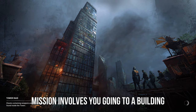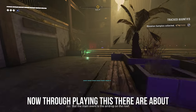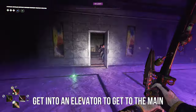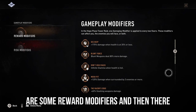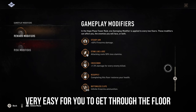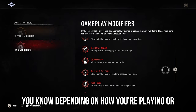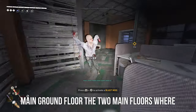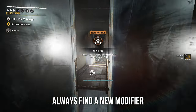Now a little bit about this mission. This mission involves you going to a building, going through some floors, and then getting to the rooftop where there's an airdrop. There are about four floors. There's the ground floor — you just go through a couple of zombies and get into an elevator. The first main floor gives you your first modifier. There are reward modifiers and risk modifiers. The reward one makes it easier; the risk one makes it more difficult. What I found is there are only four floors: the ground floor, two main floors where the modifiers affect you, and then the roof where I almost always find a new modifier.